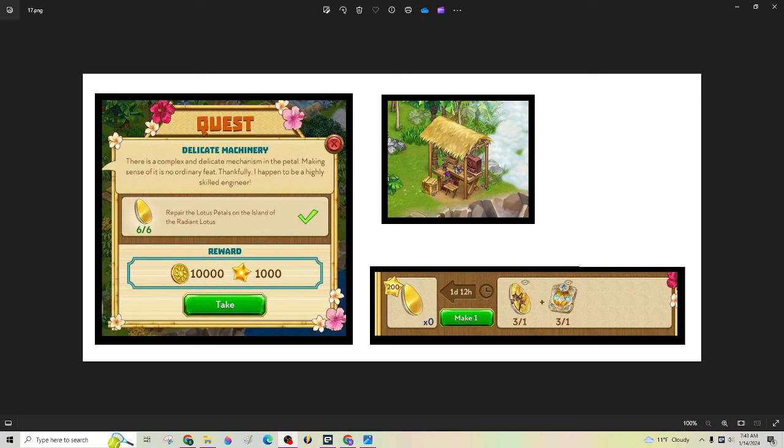That hut in the front, where you're going to be doing your crafting — this is what you'll see when you click on that, and you need one tablet and one cracked lotus petal to start the repair. So you're going to have to do this six times, and it's a day and a half for each one of those.